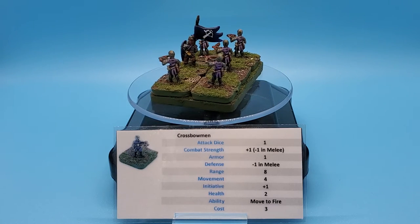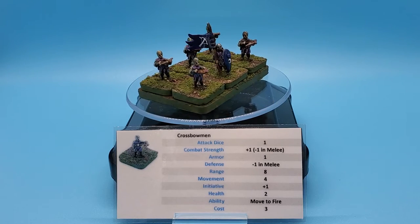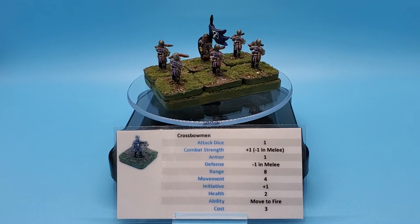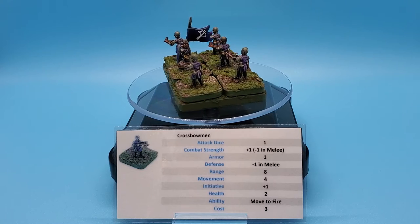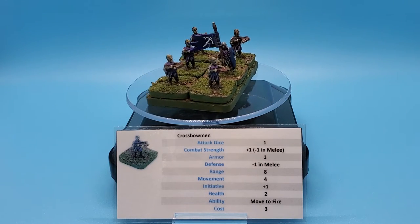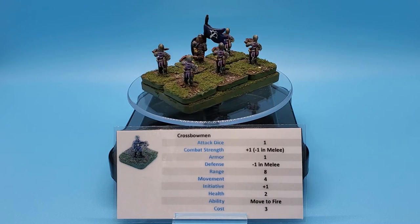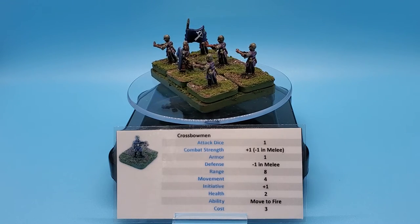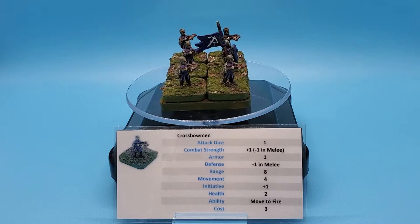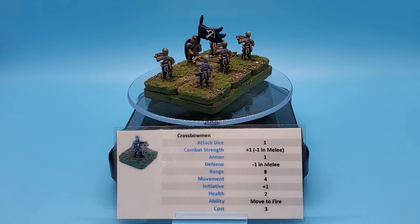Health: two, as per usual for infantry and cavalry — actual soldier units. Ability — more like a disability: move to fire. If they are stationary and shoot in a single turn, they don't suffer that penalty. But if they move in order to fire, to maybe get a better position or get someone in range, they do suffer a negative one penalty to all of their attack dice. However, unlike archers where that can be pretty detrimental, crossbows — because of that combat strength of plus one — kind of negates the move-to-fire disability. When moving and shooting, they cancel each other out, and it's just a straight-up attack roll. That is what makes crossbows fantastic. They're not hurt as bad if they're on the move, but if they are stationary, they are deadly with that plus one.